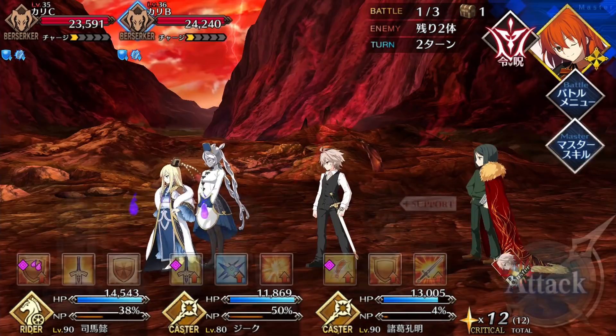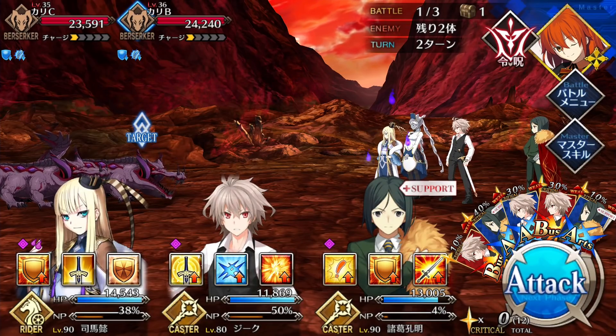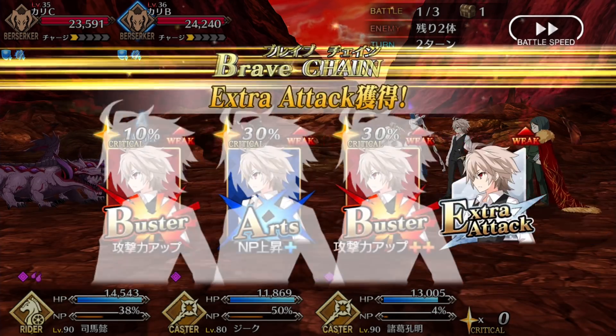After he gets off his two or three NPs, Sieg is a sitting duck who can't really do much of anything until his skills are off cooldown. He doesn't have any utility or damage to offer the team outside of the initial first few turns of the fight. Which fits in with his lore in Apocrypha — him only being able to draw on his power for short periods of time. Great flavor design, but ultimately it means that Sieg only works in one role: farming.